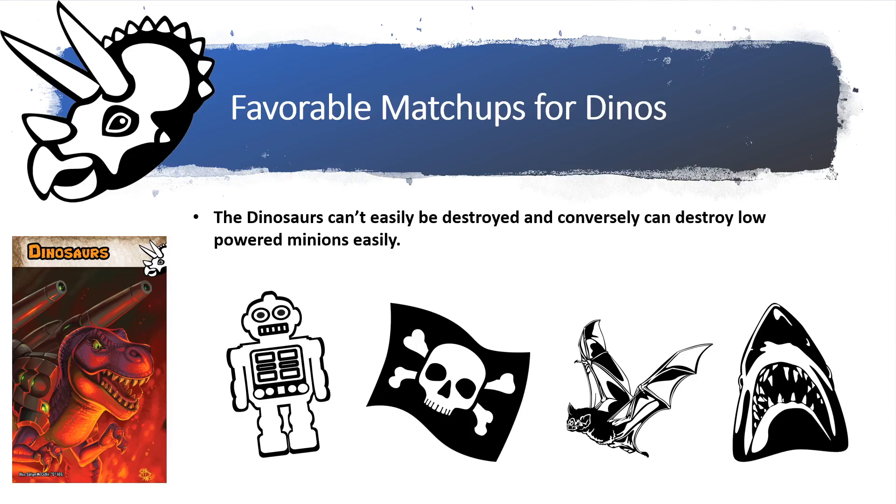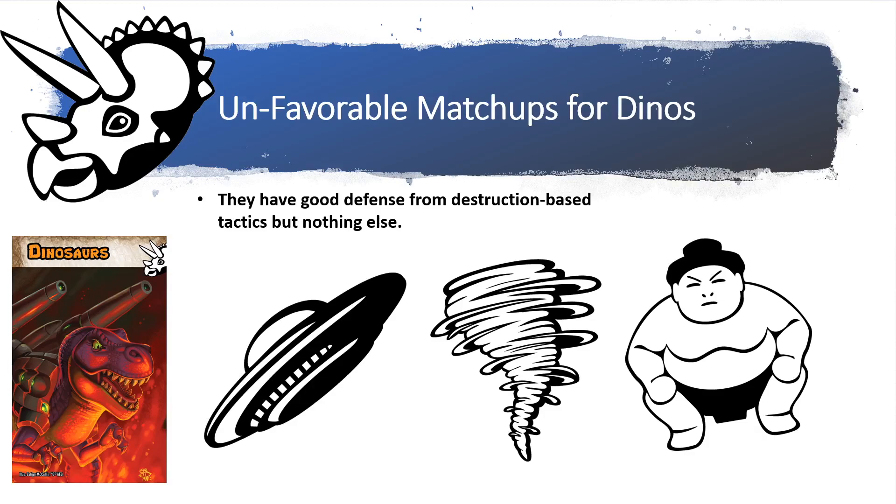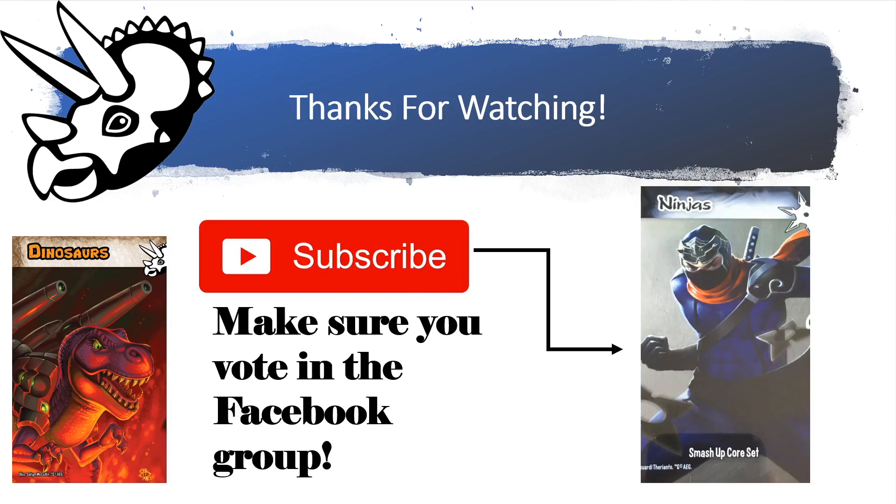For favorable matchups: the dinosaurs can't easily be destroyed and can destroy lower powered minions. Since the Robots faction has a ton of lower powered minions, Laser Tops will be destroying those left and right. Factions that focus on destroying minions — such as the Pirates, Vampires, and Sharks — are going to have a hard time trying to destroy those big dinosaurs. For unfavorable matchups: the dinosaurs have no defense against movement or returning to hand. The Aliens can return your minions to hand, while the Tornadoes and Sumo Wrestlers can push your minions to other bases you don't want them on.